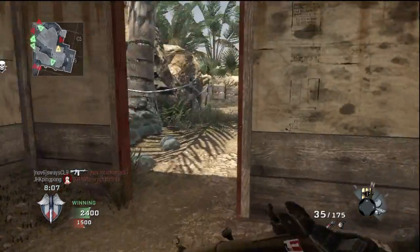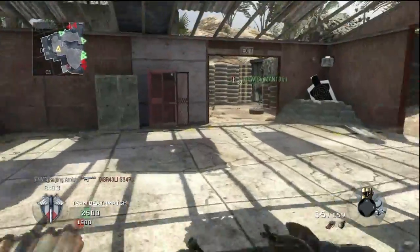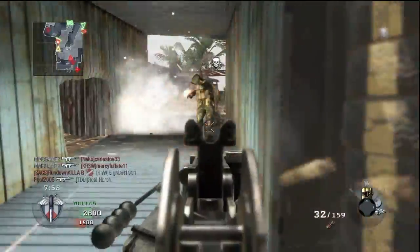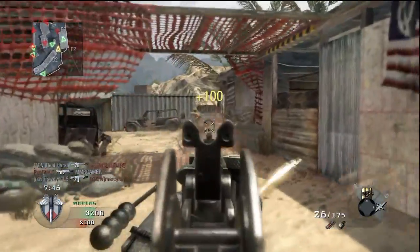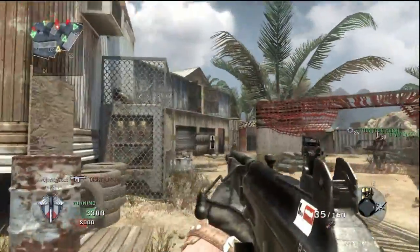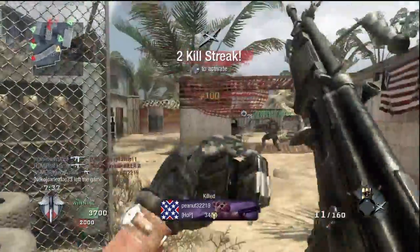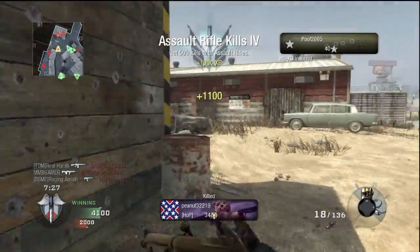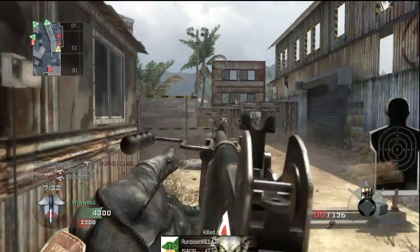Dual mags is yet another solid option on the Galil. Dual mags will make every other reload a bit quicker and offers two additional starting mags. As I touched on earlier, the Galil's biggest weakness is the slow reloads. Instead of picking Sleight of Hand, you can try using dual mags — picking this attachment will free you from needing Sleight of Hand. Dual mags also negates the need for Scavenger; you'll start with a whopping 210 rounds. That is simply amazing.